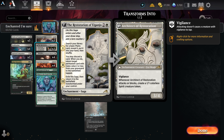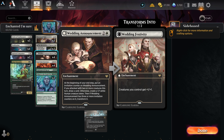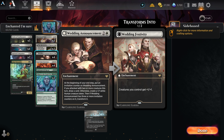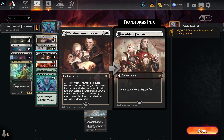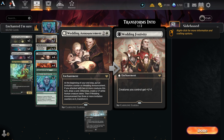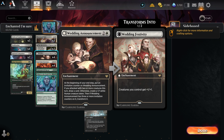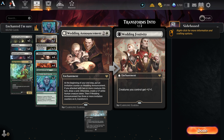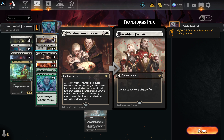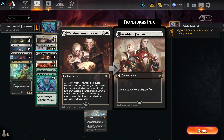Wedding Announcement — one white, two other — enchantment. At the beginning of your end step, put an invitation counter on it. If you attacked with two or more creatures this turn, draw a card; otherwise create a 1/1 white human creature token. Then if it has three or more invitation counters, it transforms into Wedding Festivity — creatures you control get +1/+1. Against red this is very effective — gets those chump blockers out there, gives creatures +1/+1, which can put your spirit tokens out of reach for red to efficiently handle. Red is the test for this deck; if you can't maintain control the first three or four turns, red's probably going to overrun you, so cards like this stall the game and let you get your answers out.